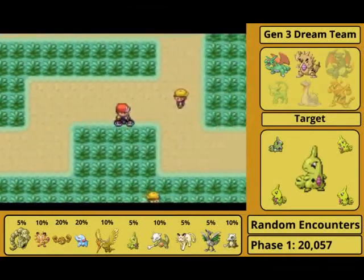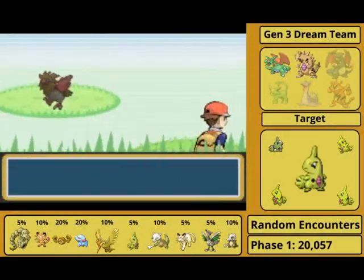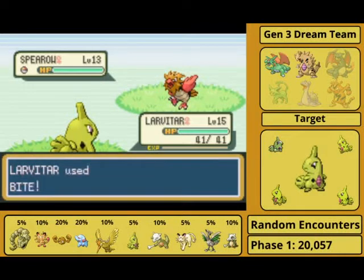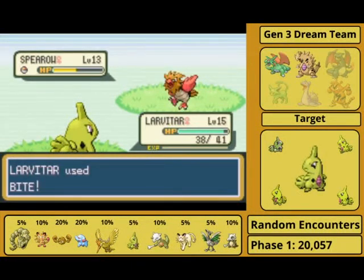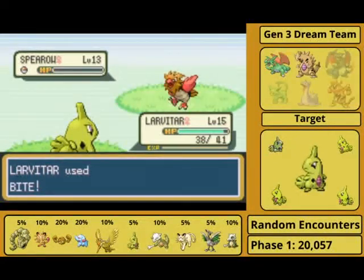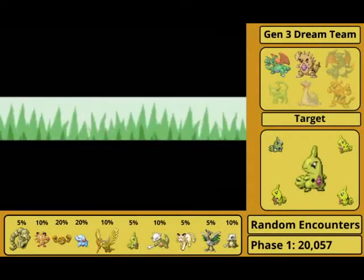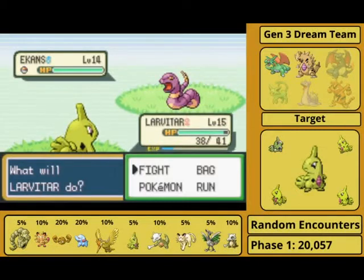Now this is going to sound like a first world problem, but I was actually hoping to get a few more phases to see things like shiny Onix — that would have been really cool — or shiny Skarmory. But look at that back sprite, oh my god, that is amazing. I'm so relieved because now I think I'm going to be able to complete this team. I thought this was going to take maybe even a year. It was a long phase — over 20,000 encounters — but I got my target in the first phase. The rest from here is going to be downhill.